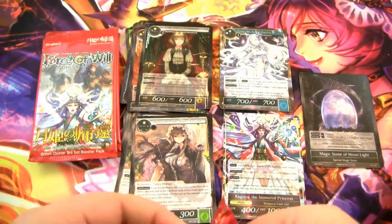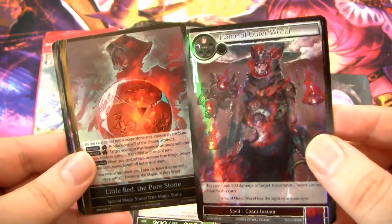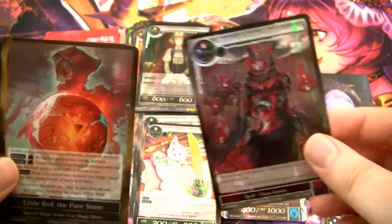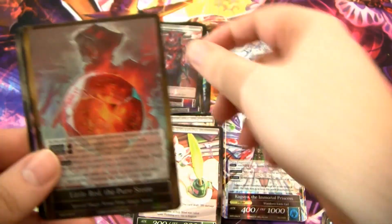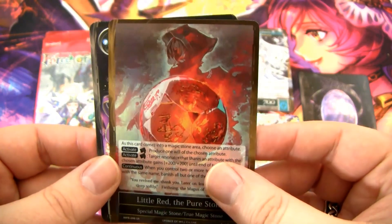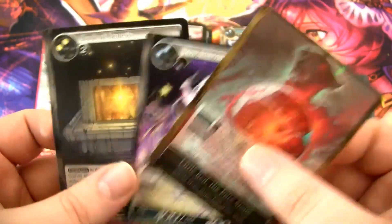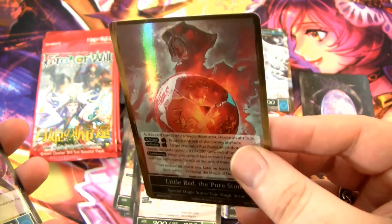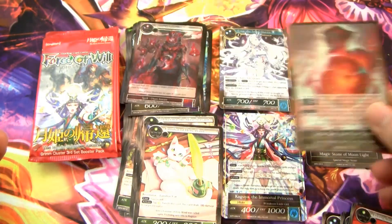This is one of the best packs — we have another Flame of Outer World! That is insane. I only got three total in my two booster boxes when I first opened them. And then Little Red, the Pure Stone — probably one of the best cards in the set. Fantastic card, you'll see it played in a lot of Wanderer decks. I own like four copies already. I like having more because I like building a lot of Wanderer decks, so super happy about that.